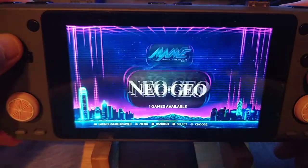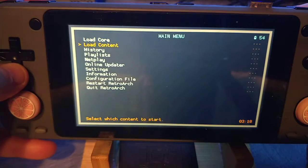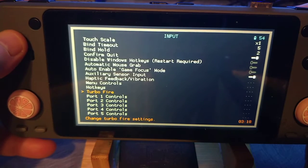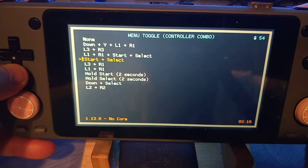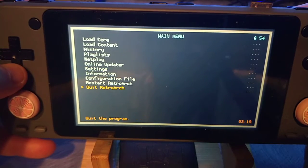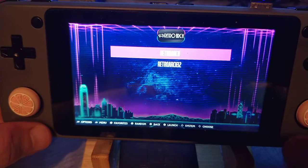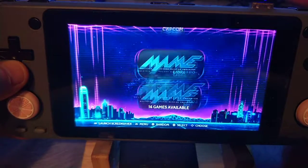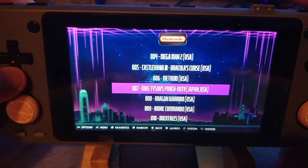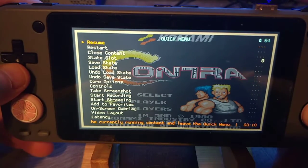I may have forgotten to set the hotkey, which is fine because it's something you can easily do yourself by going to Input > Hotkeys — Menu Toggle is Start Plus. I see what I did wrong. It used to be these two buttons, and now it's Start and Select, which are these two. That's the problem. There we go.